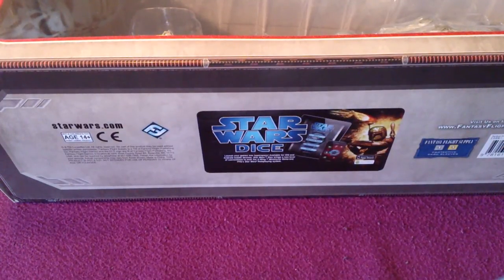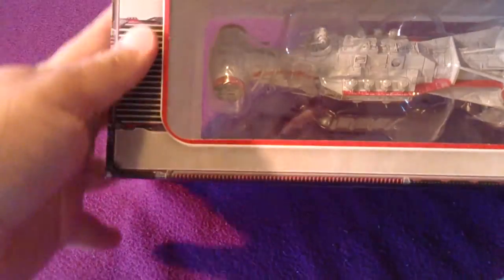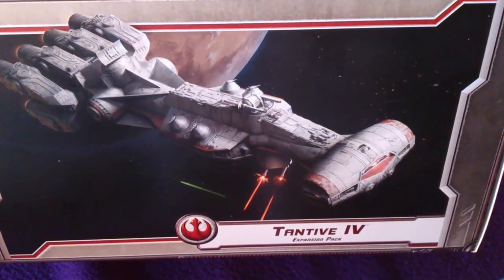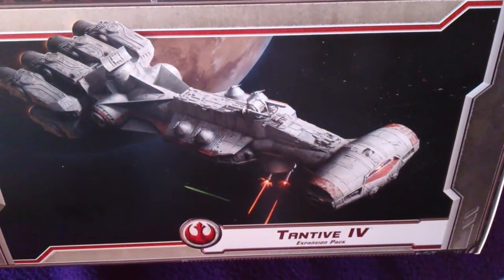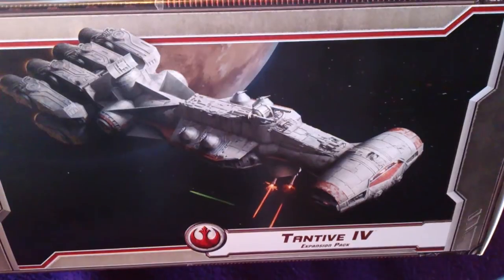Welcome to this unboxing video. I'm going to do an unboxing of the Tantive IV for the X-Wing Miniatures game. As you can see, it's quite a large ship, so I'm having trouble fitting all the box inside the frame. As you all know, this is Princess Leia's ship from A New Hope, which she traveled in when she was attacked and captured by Darth Vader. It's also her father Bail Organa's ship — you can see it at the end of Episode 3, Revenge of the Sith. But this is for the Rebellion-era ship in Fantasy Flight's miniatures game X-Wing, so let's open it up and see what we've got inside.